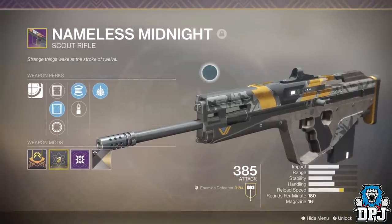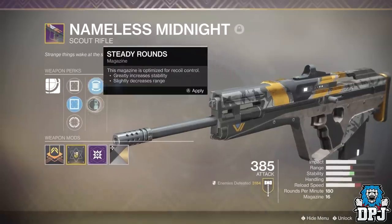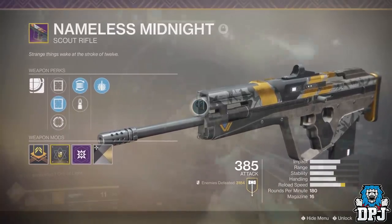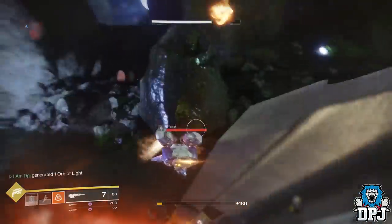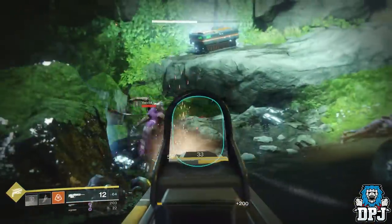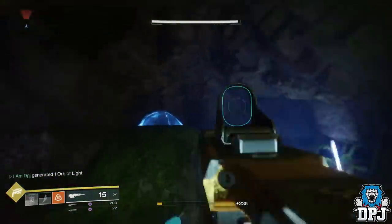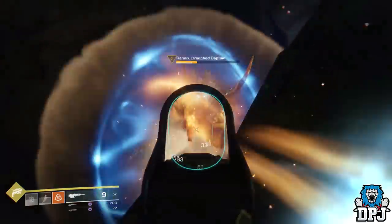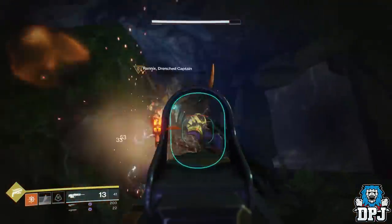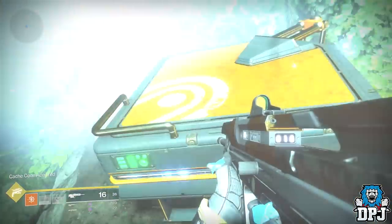Moving on to the only kinetic weapon featured today aimed at PvE: the Nameless Midnight. What a great scout rifle — been with me since day one and I still frequently use it to this day. It's a Vanguard scout rifle available from most PvE loot pools such as cryptarch engrams, Vanguard engrams, and many other places. With great power, great range, and great everything, the weapon is perfect all round — especially with Explosive Payload. It's also a very good long-range PvP weapon.